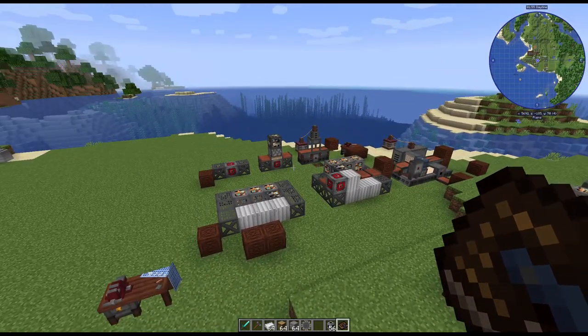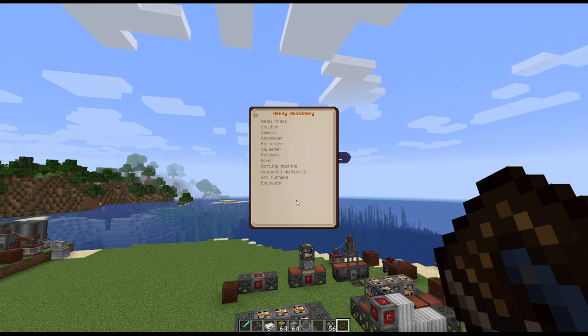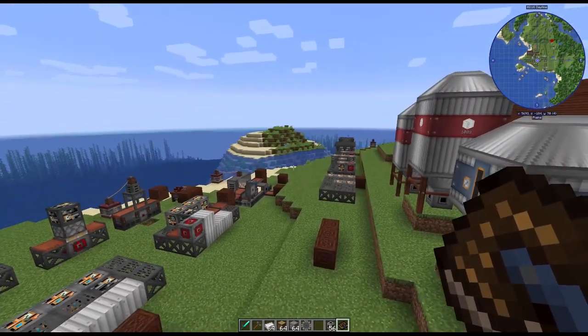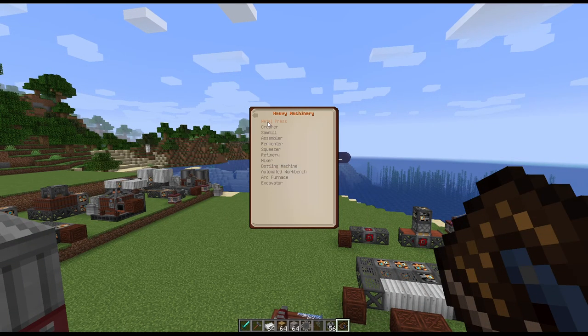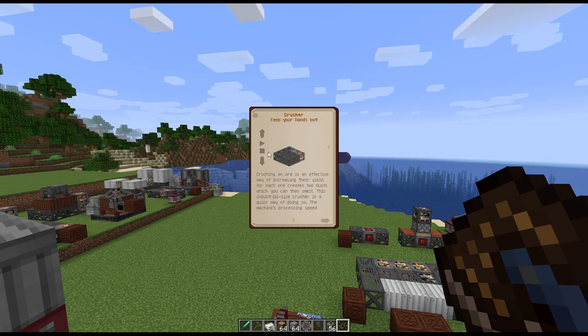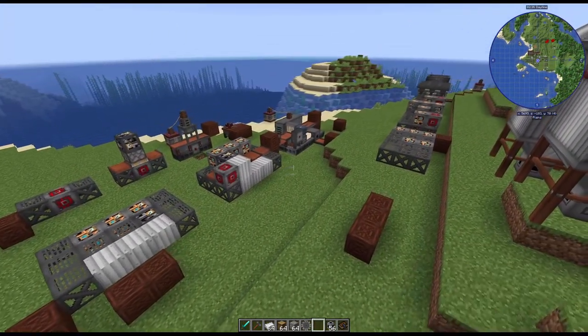Today we're going to start with some of the heavy machinery, so remember to look in your book if you have questions, or you can ask me. Today we're going to go over the metal press, crusher, and sawmill — how to use them, how to hook everything up. I have the layers laid out for you because sometimes when you look in the book it's a little confusing, like with the crusher — it can be hard to tell what goes where.